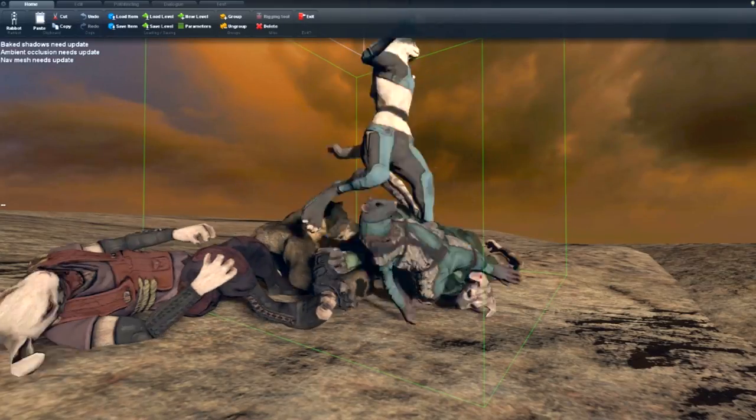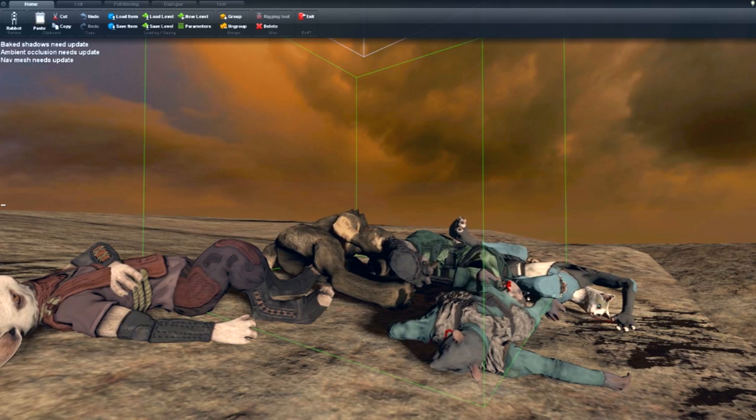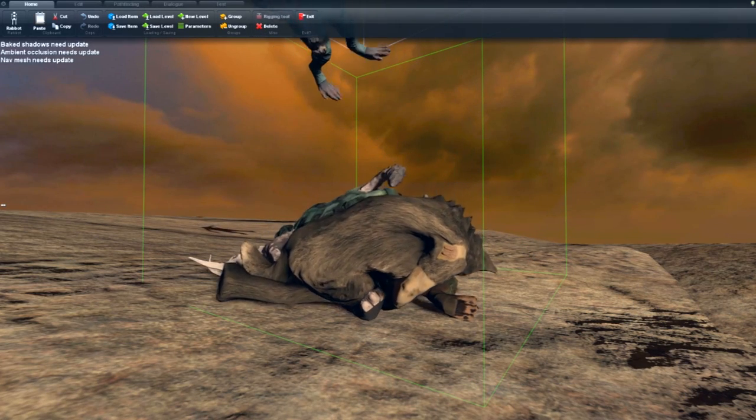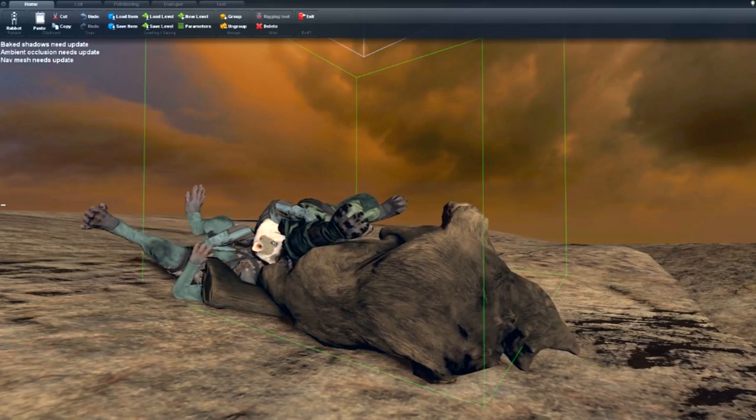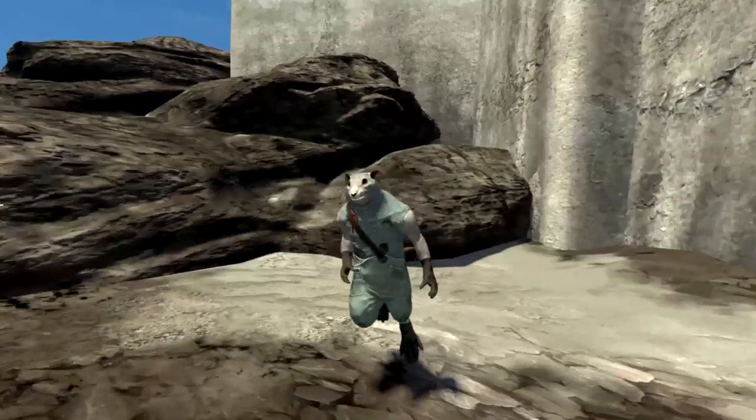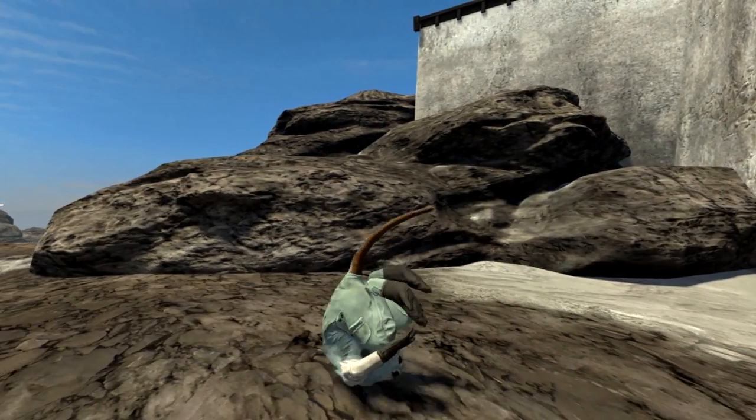The most difficult situation is when a lot of characters fall over at the same time, so I started by creating more efficient and accurate ragdoll colliders. These improved collision shapes also help make sure flexible parts, like ears and tails, never clip through the environment.